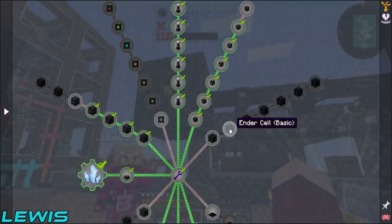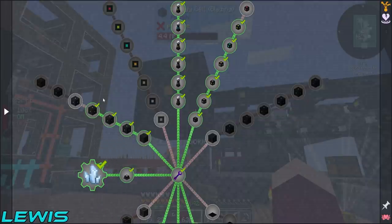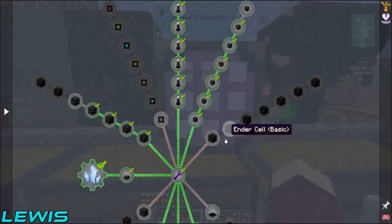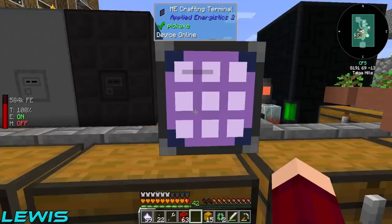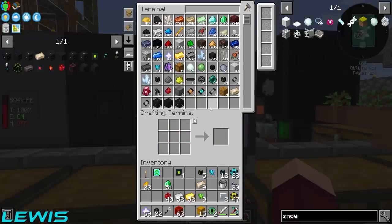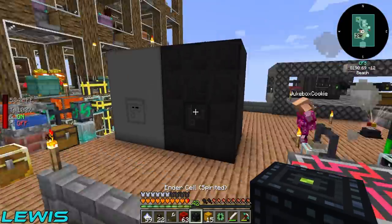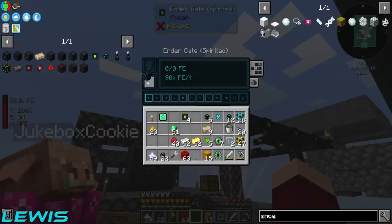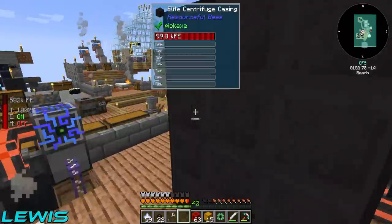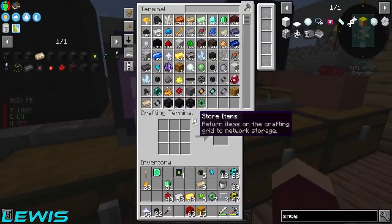That's storing energy though! Why are there two different types of ender cell? Oh, I'm an idiot - did you make the wrong thing? You made an energy cell when you were meant to make an ender cell. Let's not talk about that. Keep it on the hush hush please - everyone, Lewis made an energy cell when he meant to make ender cells. Alright, let me fix my problems quickly.